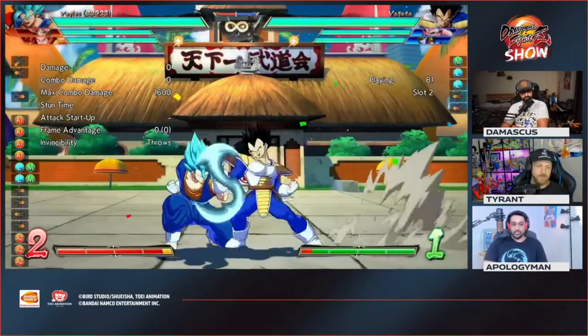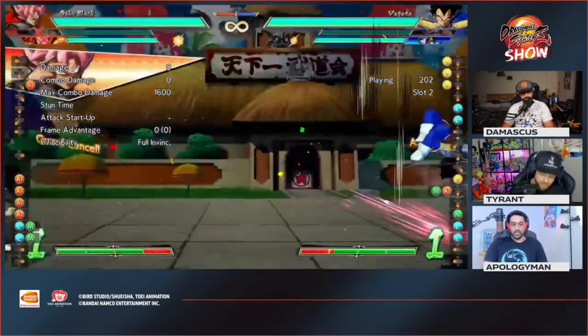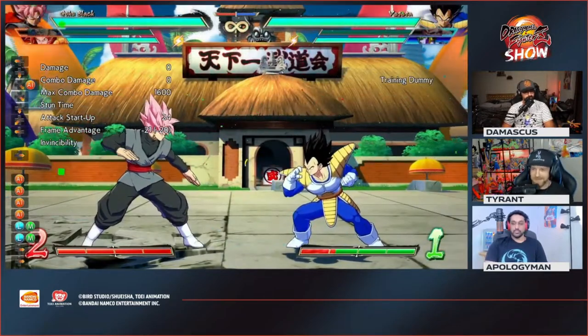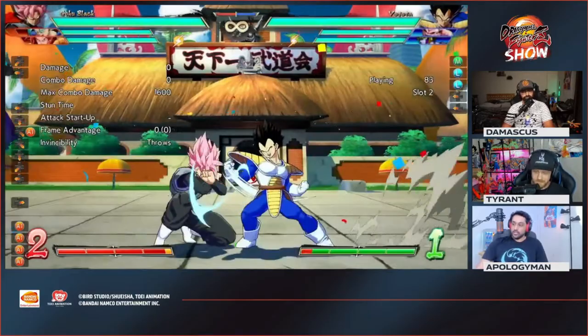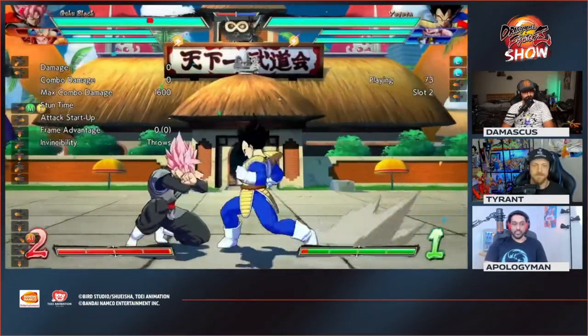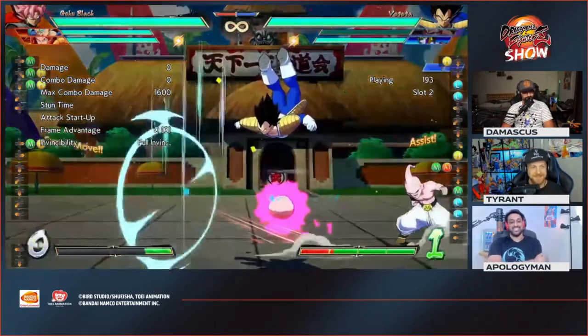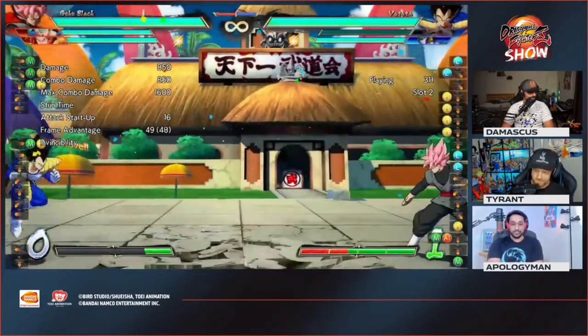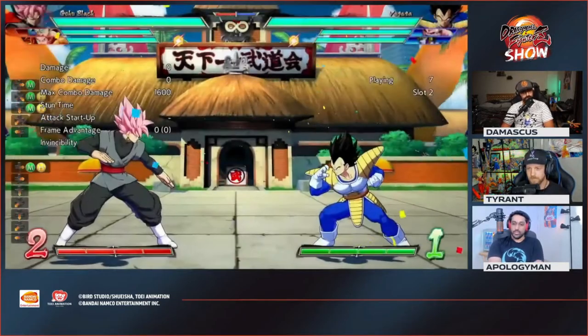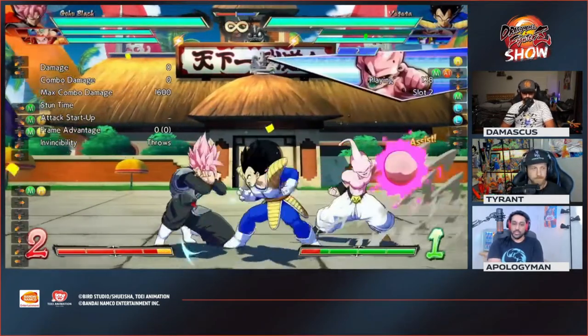Number two, there's a new guard cancel called Guard Cancel Vanish. It costs two bars, but it puts the other character you hit with it into a knockdown state. It doesn't do the wall bounce, and it cannot be followed up with an assist. I want to see how it works, but more defensive options for this game is great. Lord Knight, you're probably gonna have a fit because he says it already has enough.